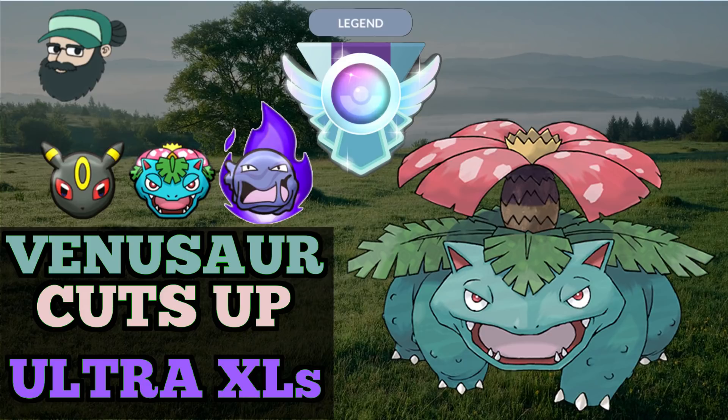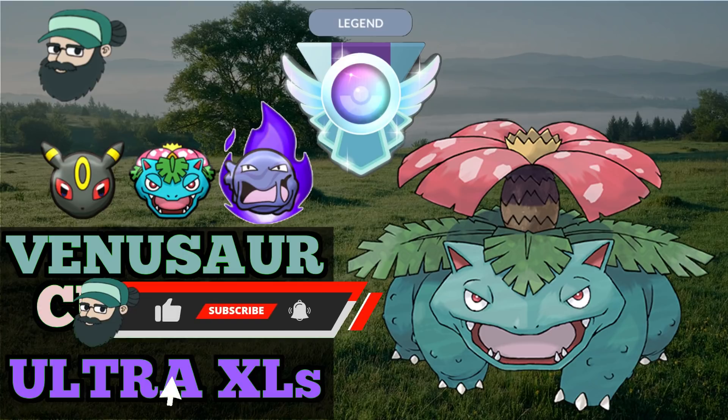In other videos I also said Venusaur is one of the best mon in Ultra League Premier. It counters a lot of the XLs, especially all those water types — the pesky Politoed that y'all know is haunting my dreams, as someone said in the comments. We're going to go with this team. If you haven't, definitely hit the subscribe button. We have hit 5,000 subs — I know I said that in another video, but that is crazy to me. Thank y'all so much for the support. Let's get into this one.